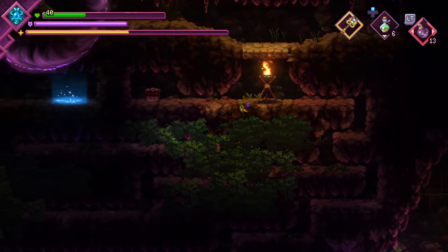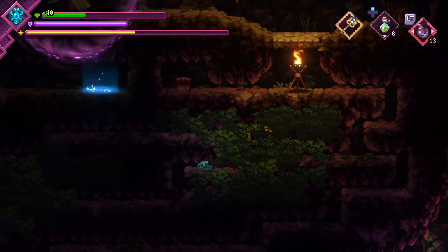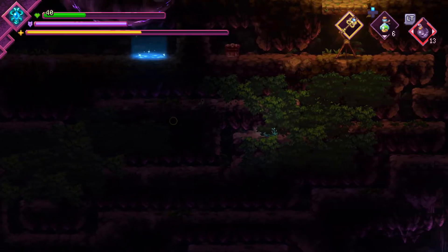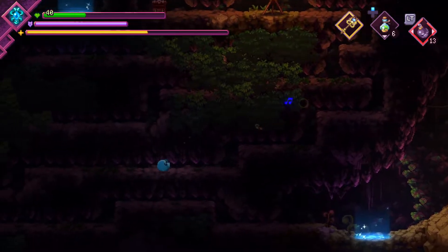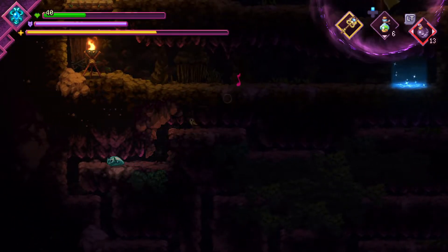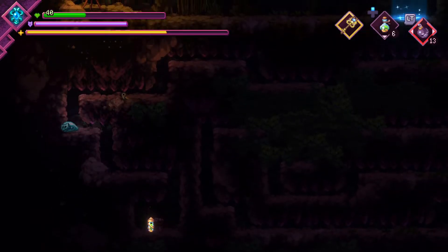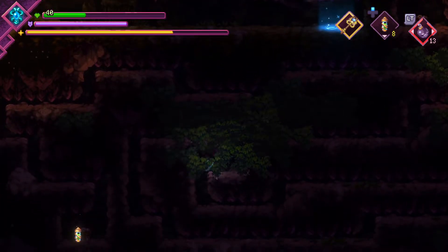We've got ourselves a little slime maze, complete with foliage obscurities. Just keep hugging a wall and I'll get through it eventually. Oh, and there's some treasure in here — it's actually not that hard to get to. And it's a regen vial.